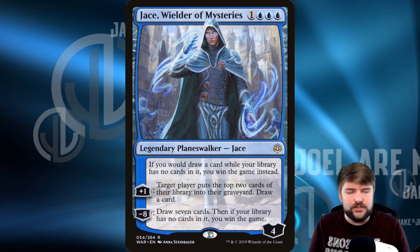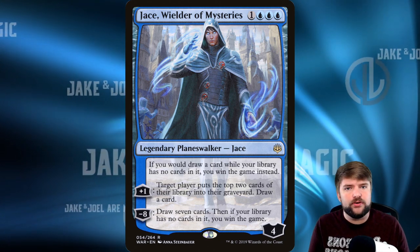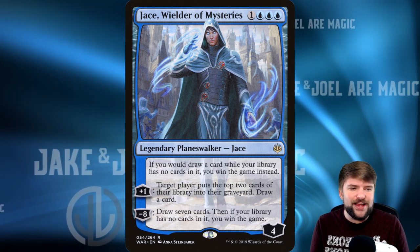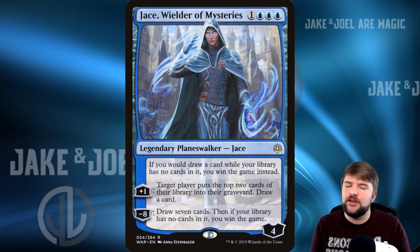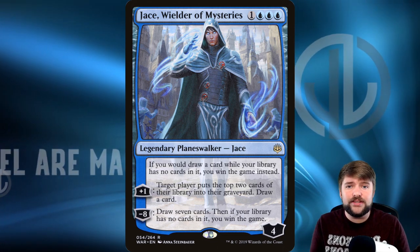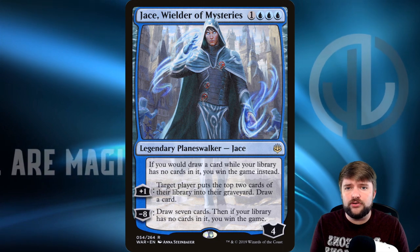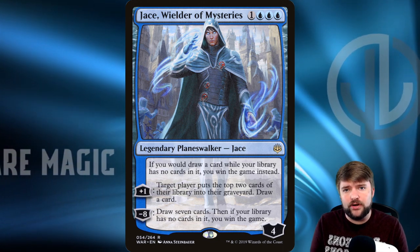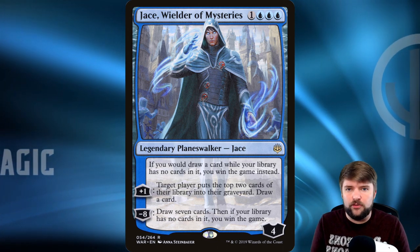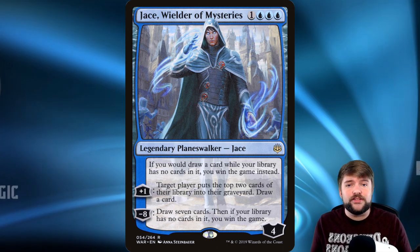Jace, Wielder of Mysteries is going to help you get there. I really like this build — this is personally probably the first way I'm going to try the Sakashima deck because I love having Sakashima, another partner, and Garuda as a companion. Go check out our other video, Ten Cards in Your Opening Hand, where I went over good partner and companion combinations so that you've got three commanders or ten cards in your opening hand. That's the fun way.